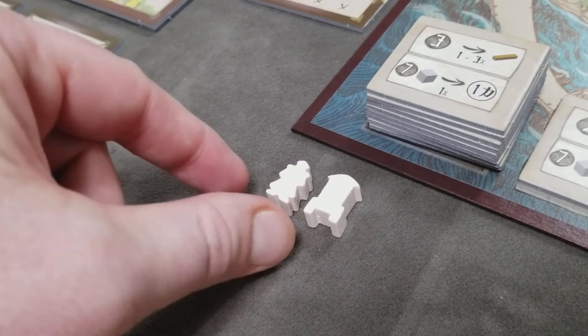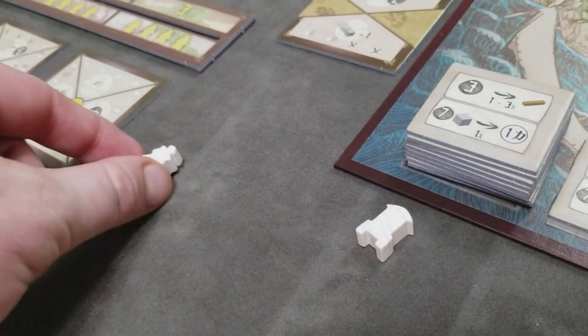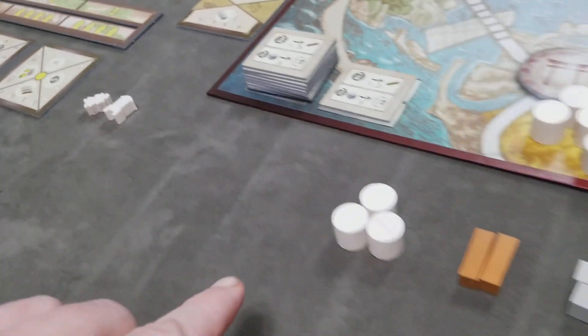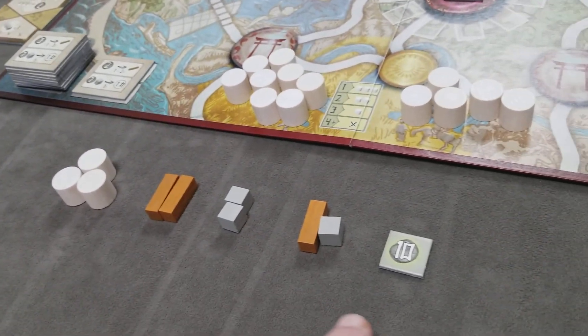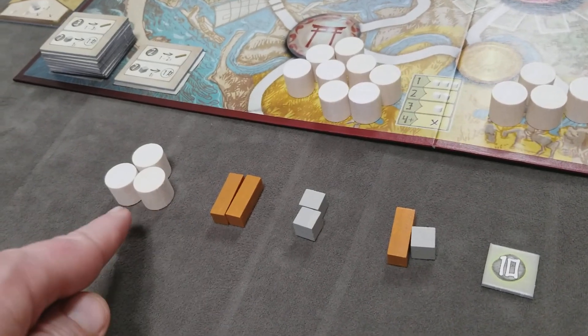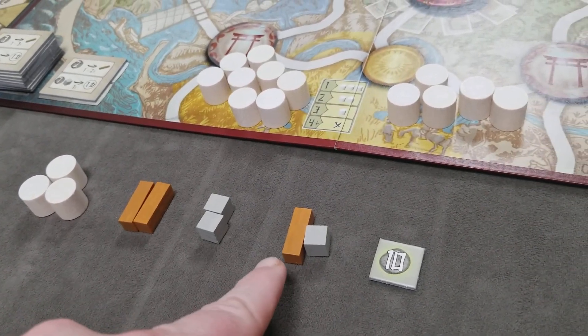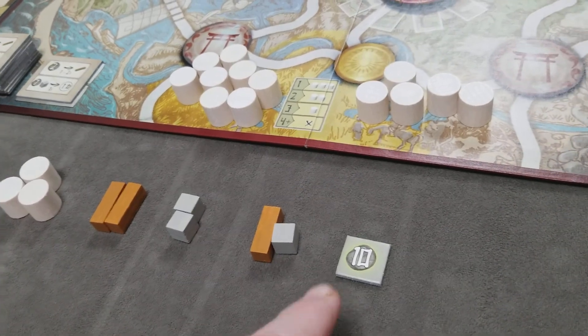Next, randomly choose a start player. Give them the starting player token as well as the merchant token, and then set out the starting game packages: three rice, two wood, two stone, one wood and a stone, and ten money.